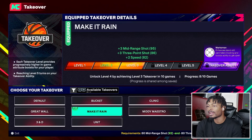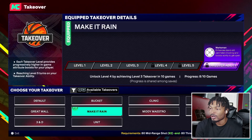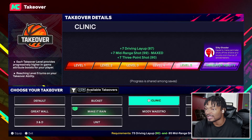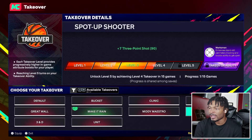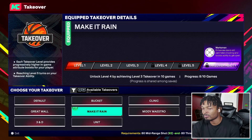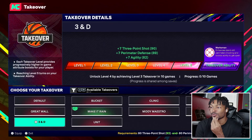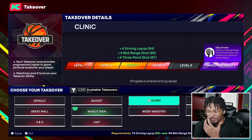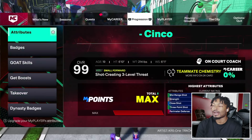These are the available takeovers on this build. Currently I'm on Make It Rain, which when maxed gives plus seven mid-range, plus seven three-ball, and plus seven speed. You could also put Clinic on here — plus seven mid, plus seven three-ball, and plus seven on drive and layup. Those would probably be the only two I'd really use because I want three-ball and mid. If I wanted to make this a lockdown build I could do plus seven on three, plus seven on perimeter, plus seven on agility — but Make It Rain and Clinic are the best for an iso build.